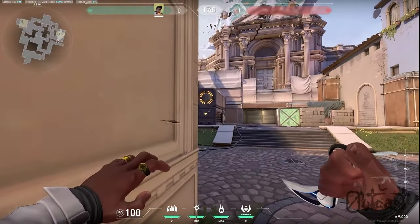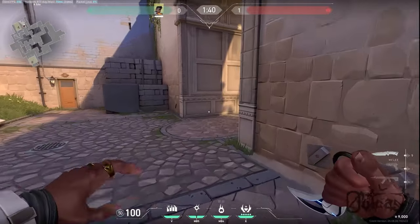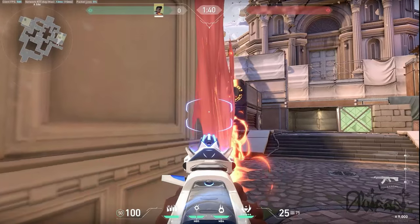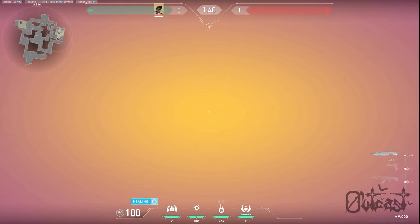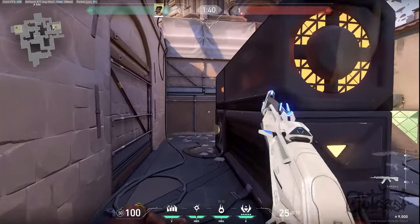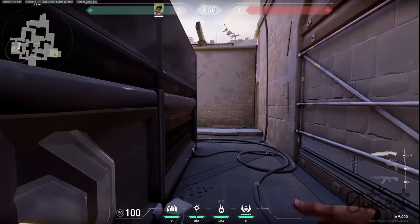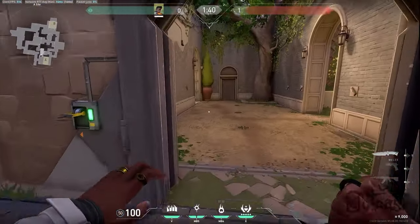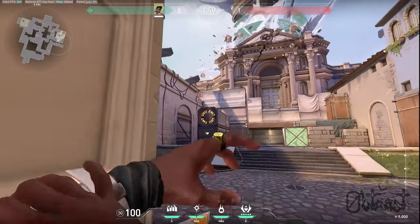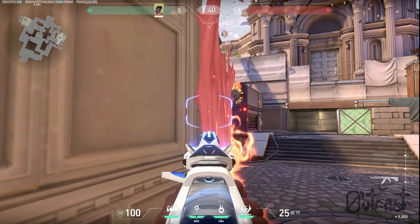If you're ever throwing a Phoenix wall and you think that someone might scale up with your wall who's not your teammate, you can always create a little gap in the wall and hold for their scale. Say I'm a defender and I see this wall — maybe I want to scale and take space, catching an attacker off guard. To counteract that as Phoenix, throw the wall up and hold the gap, potentially getting a free pick on someone scaling up.